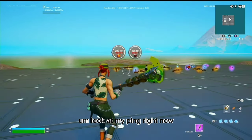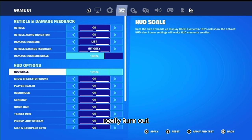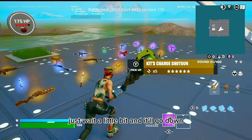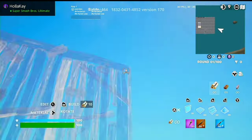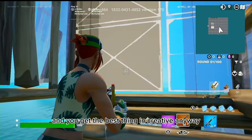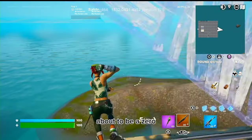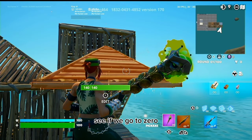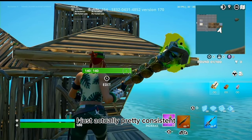All right, so we're finally in creative. Look at my ping right now — I'm gonna make my HUD bigger so y'all can see it better. Let's put it at max HUD scale. My ping is at 12 right now, then 20. Just wait a little bit and it'll go down — this is the first DNS by the way. It's about to be zero — it's at one ping! It didn't go to zero, but just wait and see if it goes to zero. It's at a consistent one ping at least, which is actually pretty consistent.